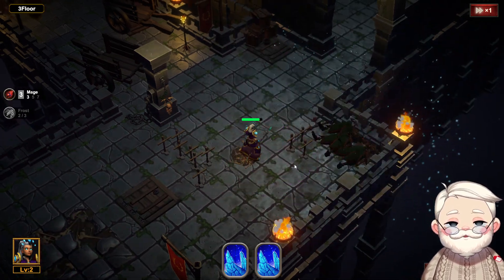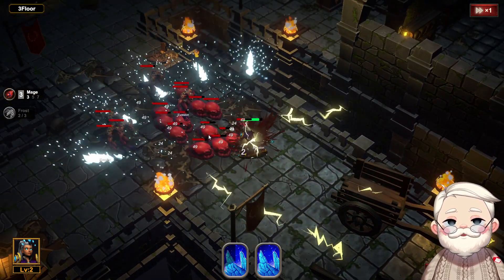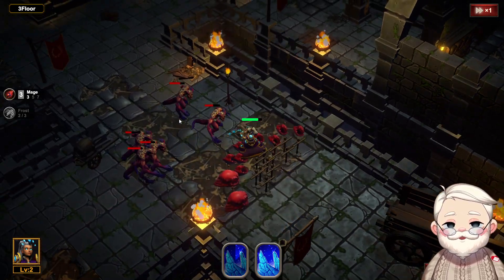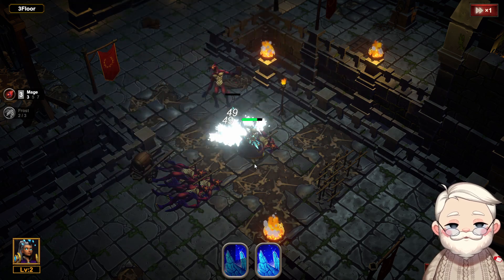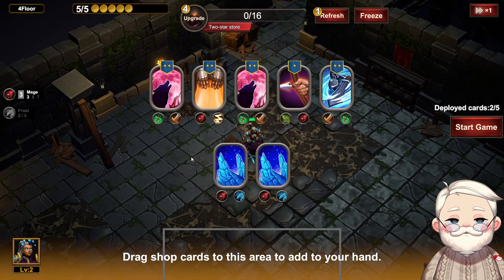I'm even worried that the nature skills probably also have a regen somewhere in there. It's really easy to make your character immortal — there are a lot of broken builds in this. But the most fun ones are the really flashy ones.